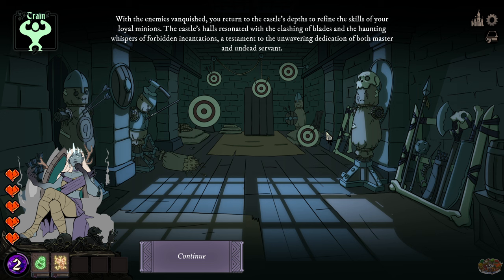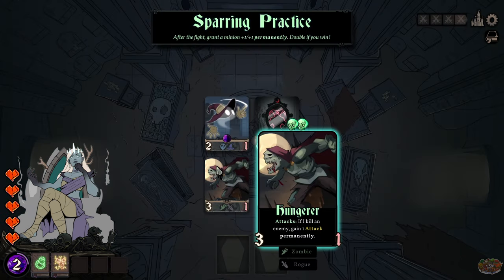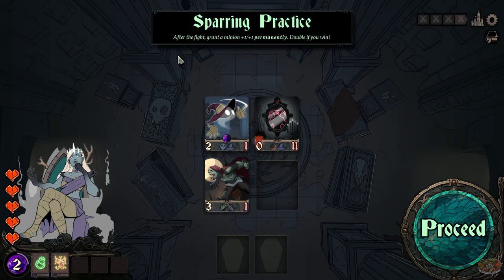'When the enemy is vanquished, you return to the castle's depths to refine the skills of your loyal minions. The castle halls resonate with the clashing of blades and haunting whispers of forbidden incantations — a testament to the unwavering dedication of both masters and undead servants.' The sparring reward: after a fight, grant a minion plus one plus one permanently, doubled if you win.